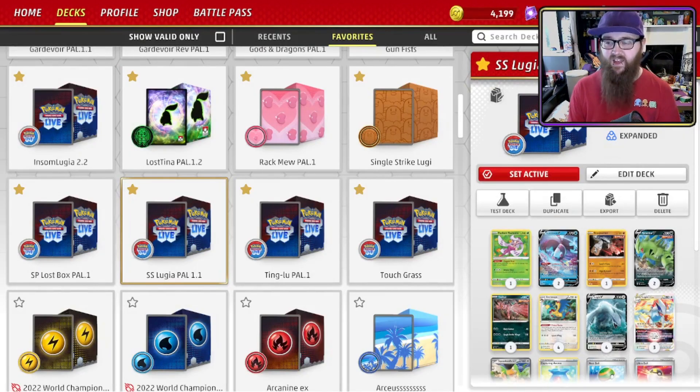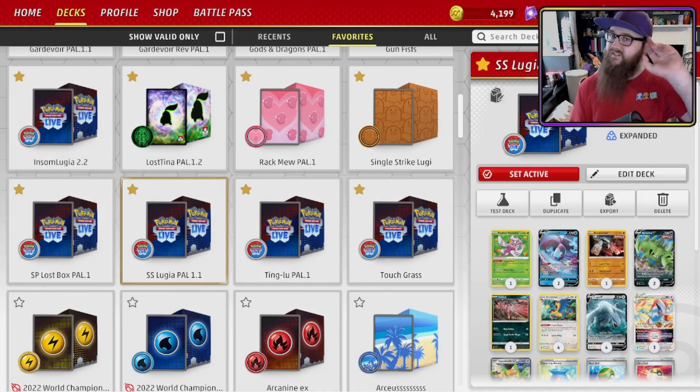That's it for Single Strike Lugia. It's a fairly simple deck — once set up, quite easy to run. It's really a case of keeping an eye on energy counts. One of the traps early on is draining your energy and having nothing left to do. Make sure whenever you can search your deck with a Nest Ball or similar, take the time to check what energy you have and ensure you've always got enough to finish the game. Thanks very much for watching. If there's anything I've missed, let me know in the comments. Social media links are in the description below — see you in the next one!